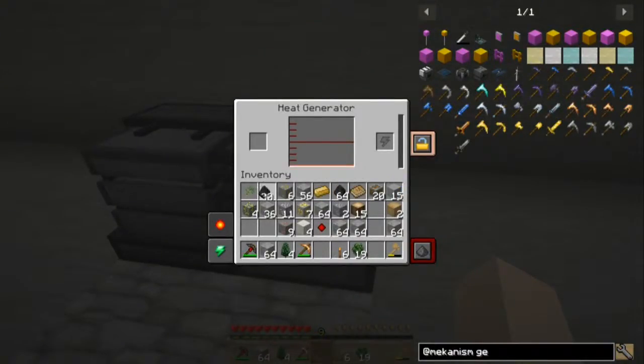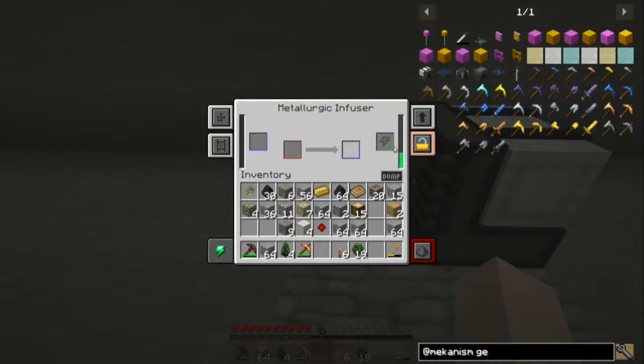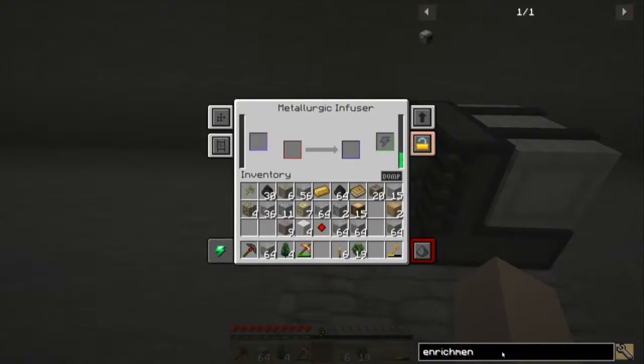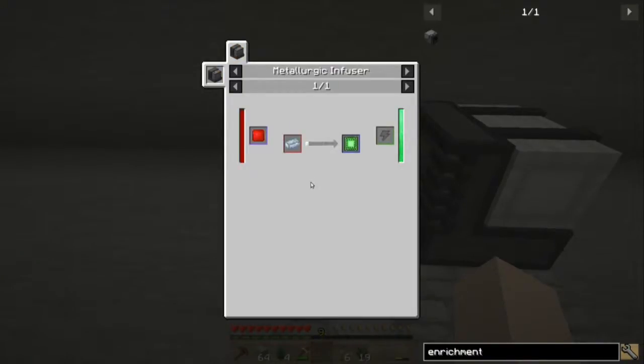I'll put some coal in. We're getting some power — not very much power, though. So we want to make some steel, I believe, because we want to make an enrichment chamber. That needs redstone and osmium, so we're going to need redstone regardless. We need to cook iron. How much iron? Six iron.